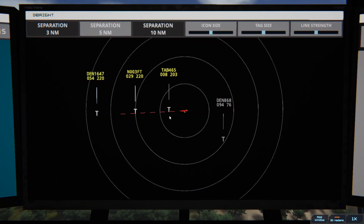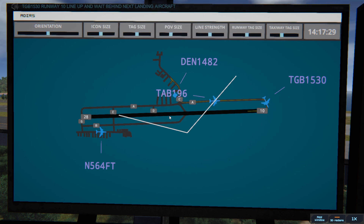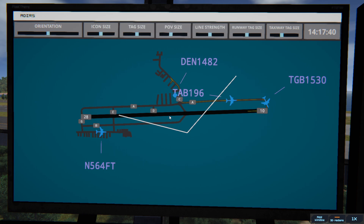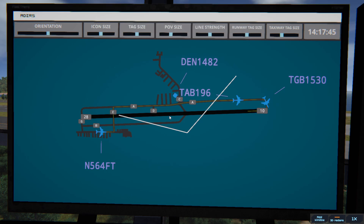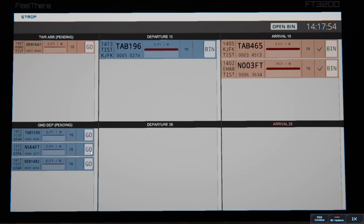It's getting busy. Globe 1530, runway 10, line up and wait behind next landing aircraft. 64 Fox Tango, ready to taxi — 64 Fox Tango, continue taxi. And I'm hoping you do not cross that runway without telling me. You better not cross that runway without telling me.